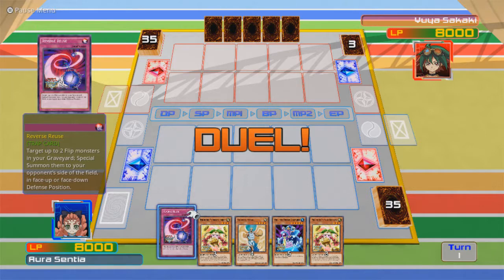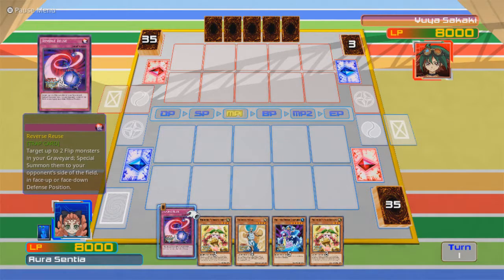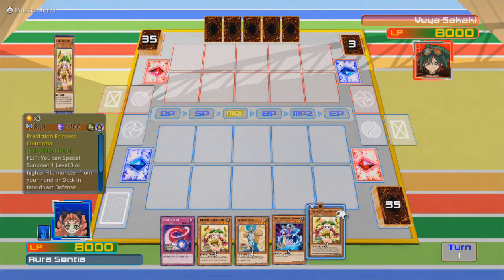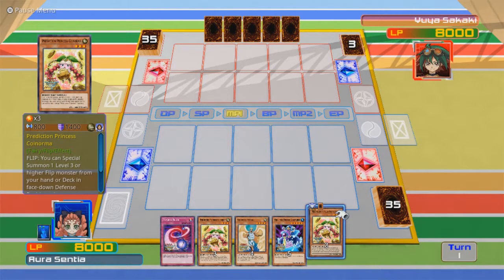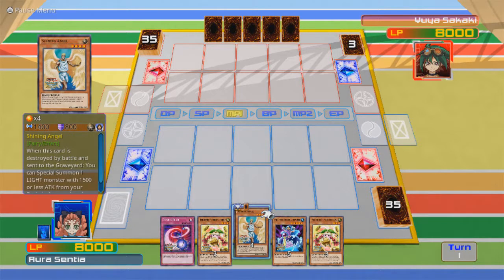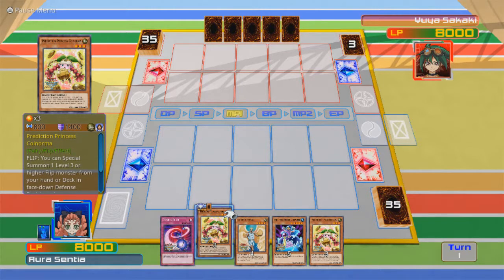Alright, now I have different cards. Wait a minute — target up to two flip monsters in your graveyard, special summon them to your opponent's side of the field, face up or face down. Well, I could do that on any flip effect monster that has, say, 800 attack, and then bring it face up. And I don't think Yuya has any flip monsters. If this is flipped, you can special summon one level three or higher flip monster from your hand or deck in face down defense position.